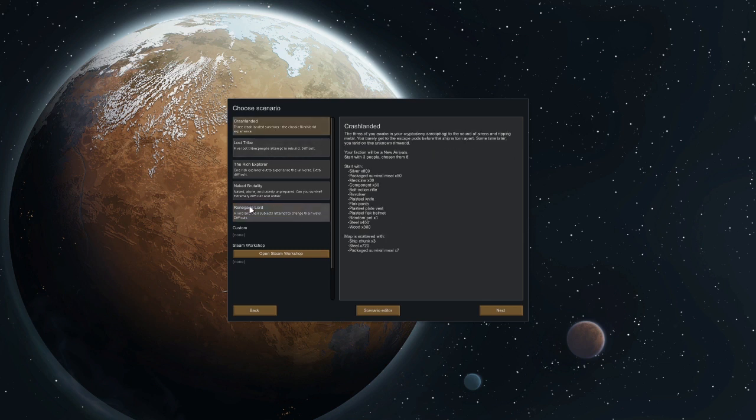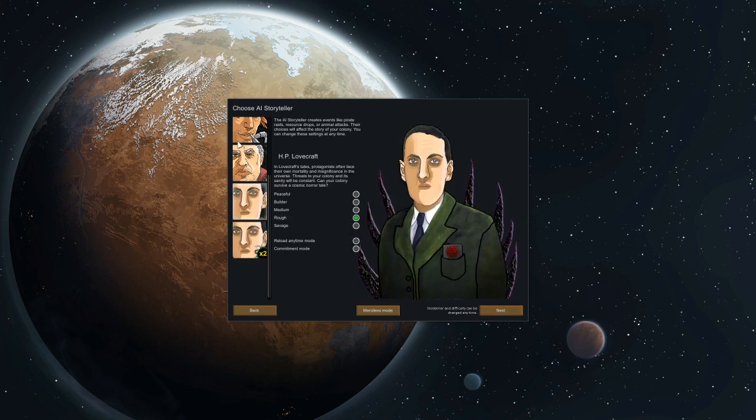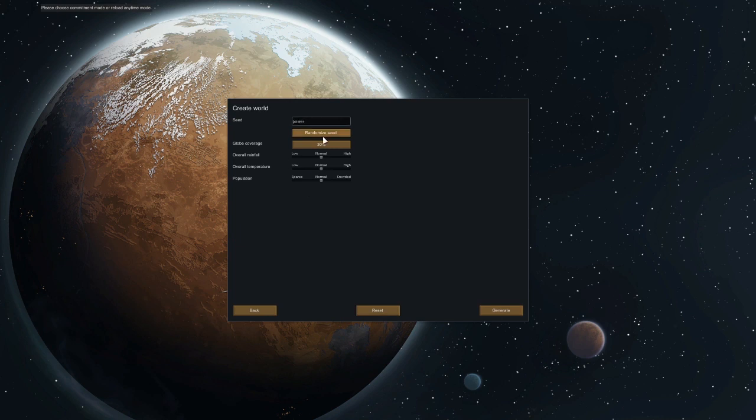The Renegade Lord — starting with six people chosen from eight. But we're going to crash land it again because that's the one I want. I'm going to start already on Rough difficulty, and we are going to do the Lovecraft storyteller — the HP Lovecraft one. I felt like the last one was a bit too nice, I wanted to be a little harder on ourselves. There was too much downtime.